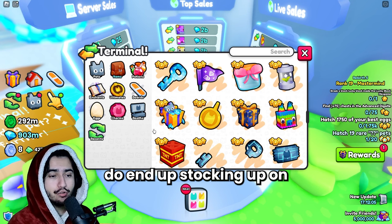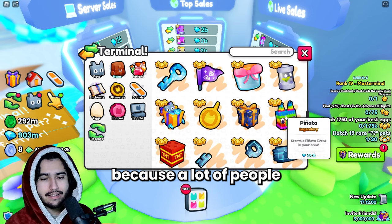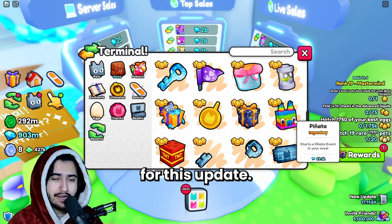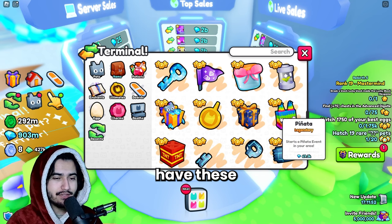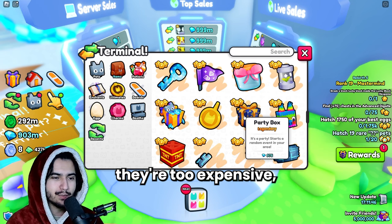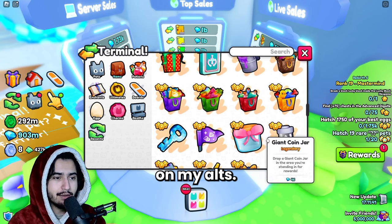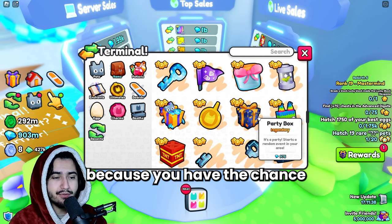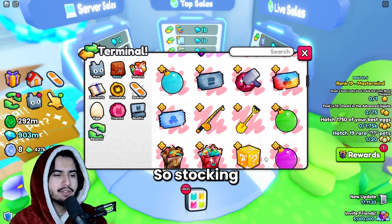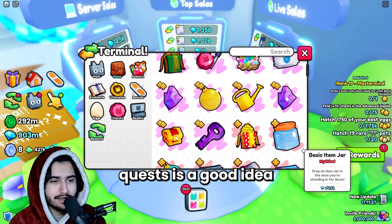Pinatas are another important thing a lot of people stock up on before the update, because many use them for rank quests and we're going to get at least two new ranks this update. If you can't afford pinatas or think they're too expensive, party boxes are a good alternative — they give you a chance at pinatas as well as lucky blocks. Stocking up on these to fly through your rank quests is a good idea.